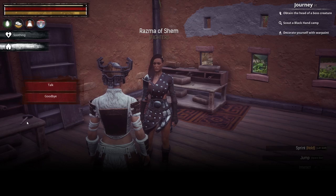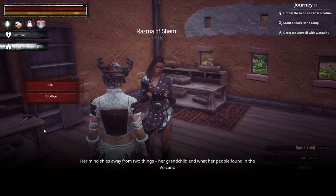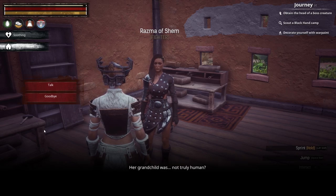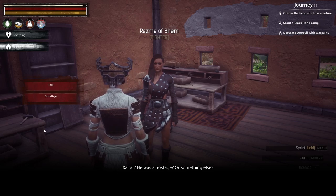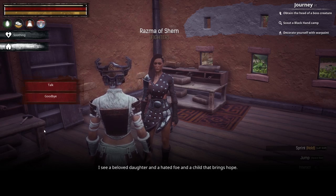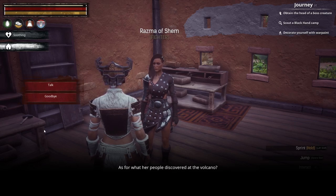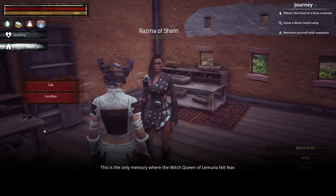Her mind shies away from two things: her grandchild and what her people found in the volcano. Her grandchild — Zoltar — was not truly human; he was a hostage or something else. For her these memories were laden with emotion — a beloved daughter, a hated foe, and a child that brings hope. As for what her people discovered at the volcano: horror, anger, disgust, and fear. This is the only memory where the Witch Queen of Lemuria felt fear.